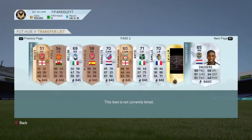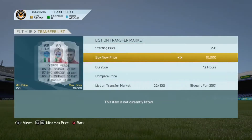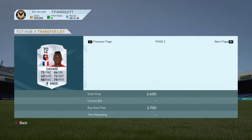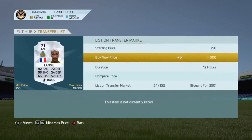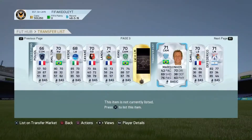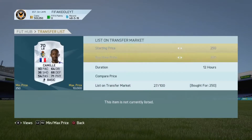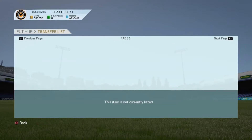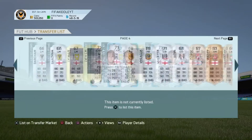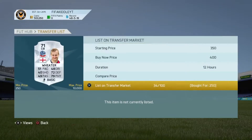We basically start off by picking up a load of silvers for 250 coins, and we do snipe a few bronze pairs for around 200 coins. We did make a decent amount of profit on some of these cards, and I was actually happy that this method works so well. If you'd like me to do a separate video on this method, leave a like and a comment below. I really recommend the silver one.